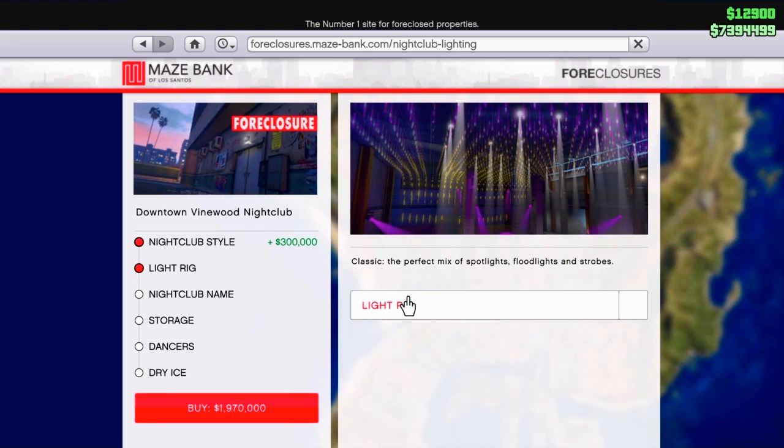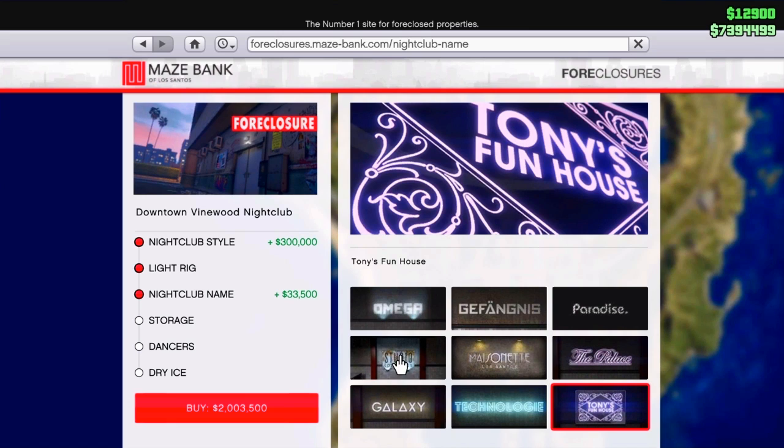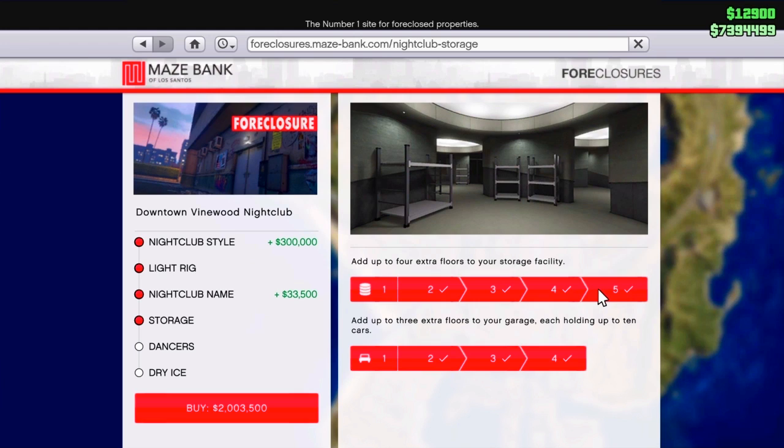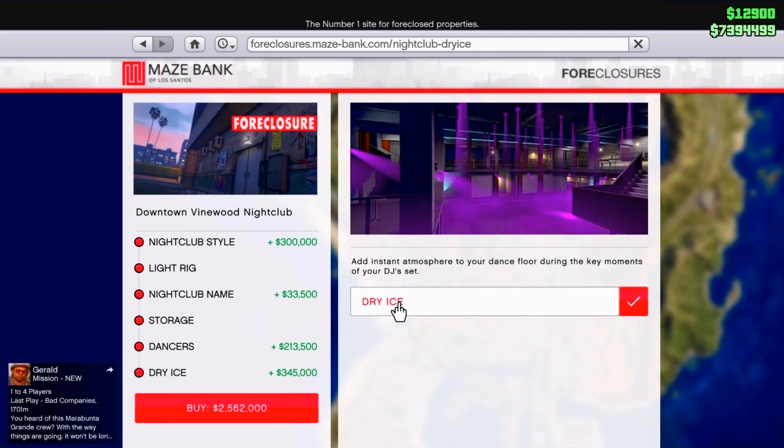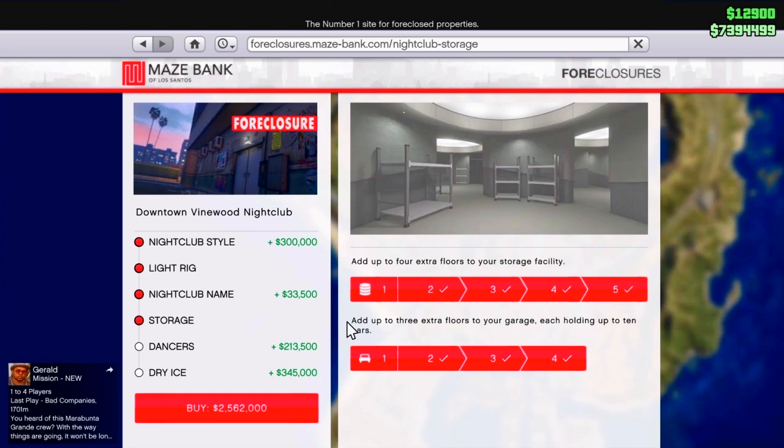If you look at the customizations, I don't care about the storage. I am going to have upgraded storage — it is expensive, but you can start the storage. You can use garage space, maybe you can use apartments. I will tell you why I am going to have a decoration. You can do the decorations and then you can do the storage.